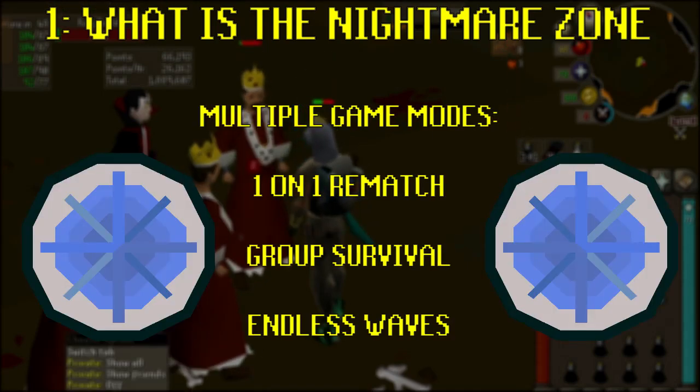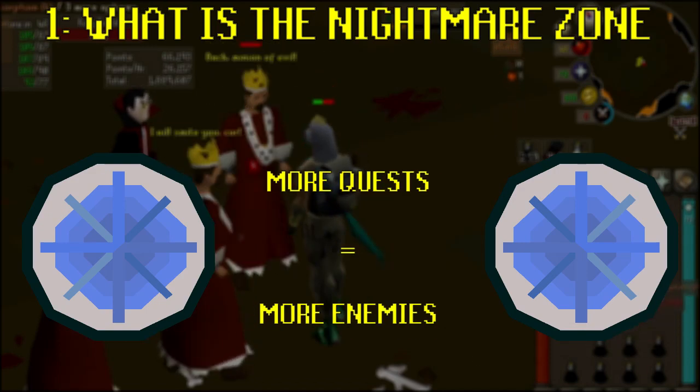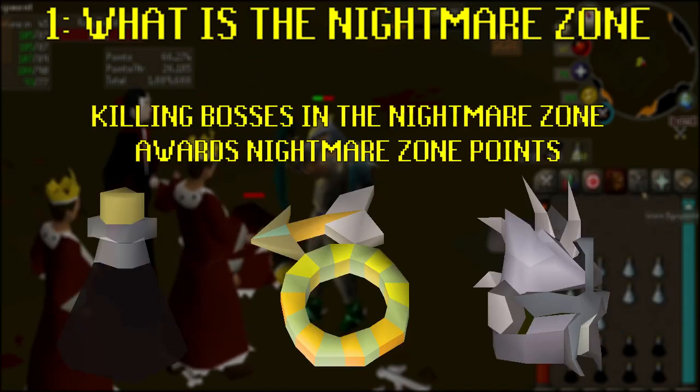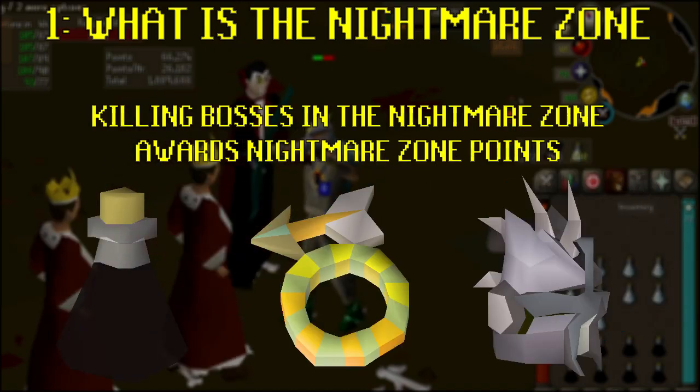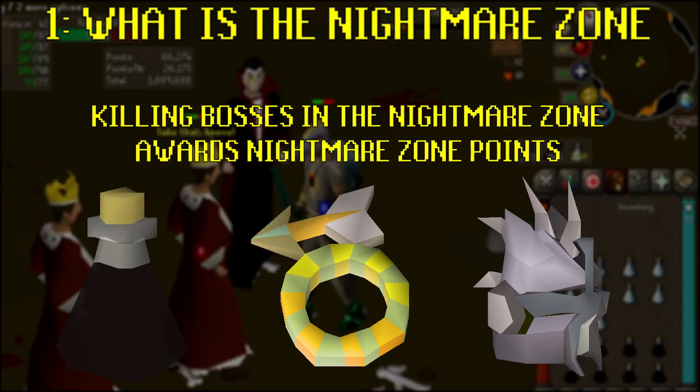There are several game modes ranging from one-on-one rematches to group survival. As you complete more quests, you'll unlock more enemies to fight. As you kill the bosses again, you'll earn Nightmare Zone points, which you can spend to unlock unique rewards, such as potions to use in the zone itself, or enchanting certain items with even more power.